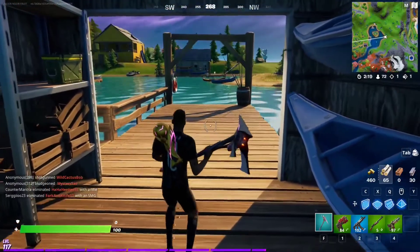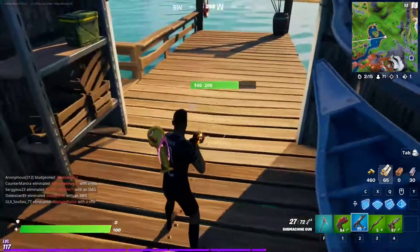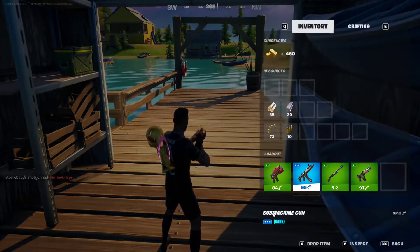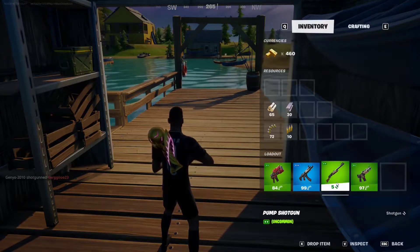For this Week 7 epic quest, you have to get eliminations with a mechanical weapon. This SMG here is a mechanical weapon — you can tell because it says 'rare submachine gun.' You cannot use a primal SMG or a pump shotgun for this quest.